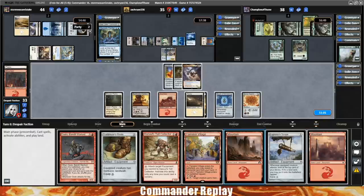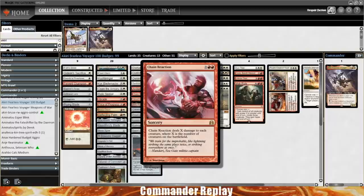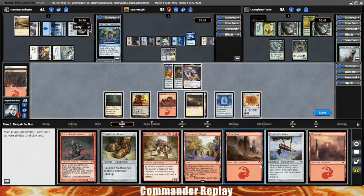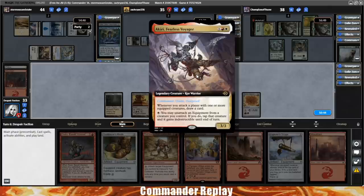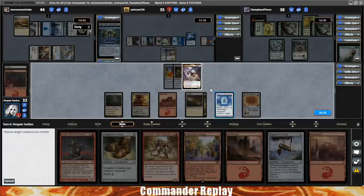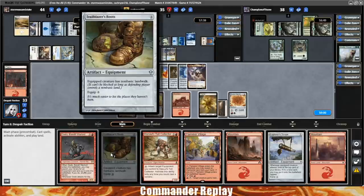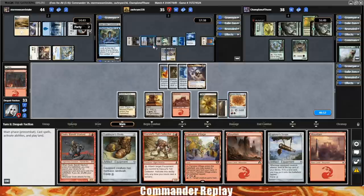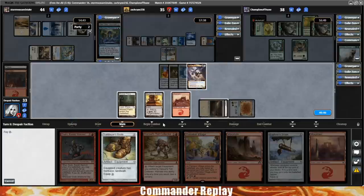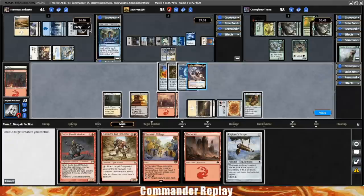There's also a fair amount of board wipes in our deck: Fumigate, Rout, Single Combat, Realm-Cloaked Giant, and Chain Reaction. The idea is to use Akiri's ability to protect yourself from your own board wipes. We drew another land — let's get this Explorer Scope going and see if we can stop drawing lands. Re-equip the Mask of Memory and let's draw our way into some interactive spells. Probably want to get Trailblazer's Boots going — non-basic land walk is going to be pretty good, will give us ways to attack into people. Let's play the Trailblazer's Boots.